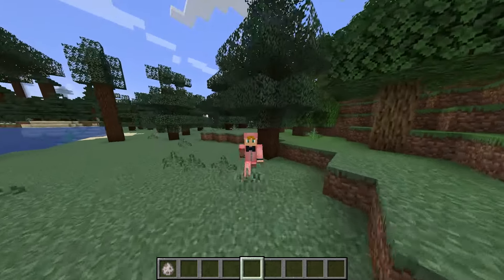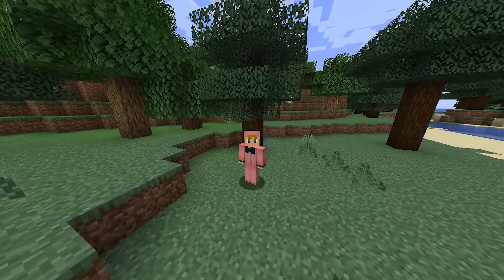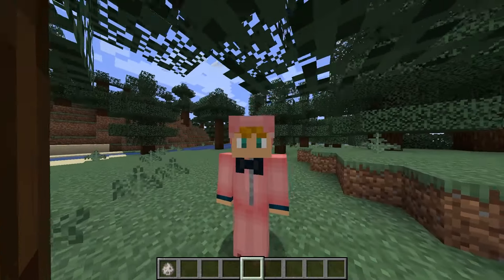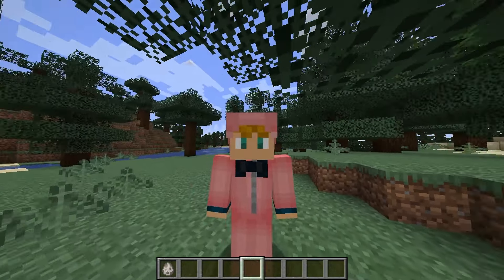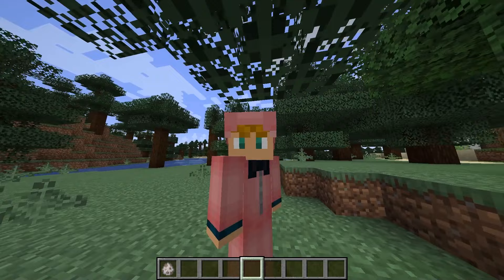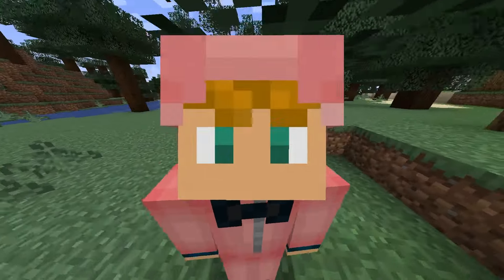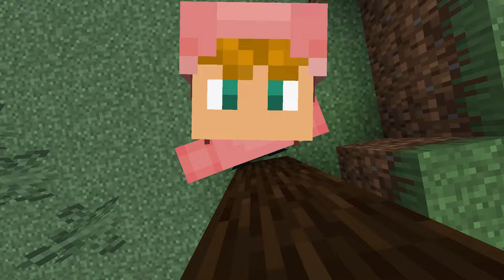I think it's a very welcome feature for Minecraft. Mojang hasn't been very spot-on with all the features they've been adding — it's just been kind of random. But recently, with the bogged, the wind charges, and these new wolves, and the wolf armor upgrades, it's been like they're listening to the community, which is very nice, because it didn't seem like they were for a while.